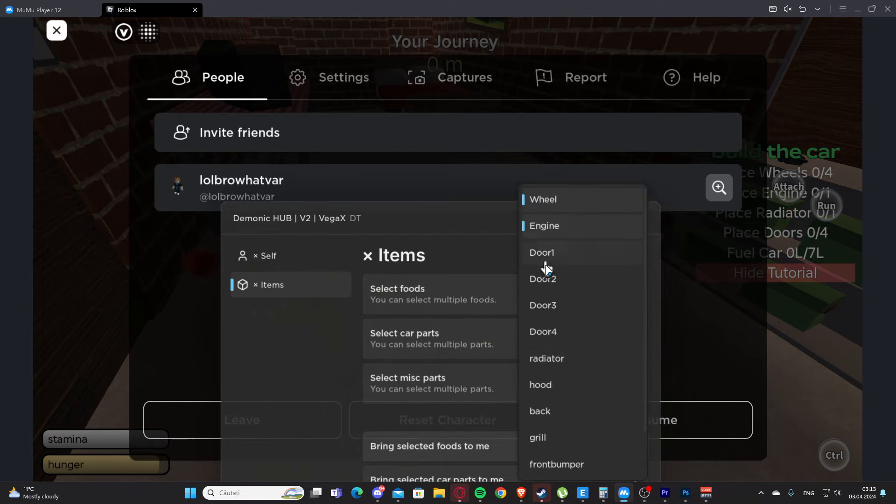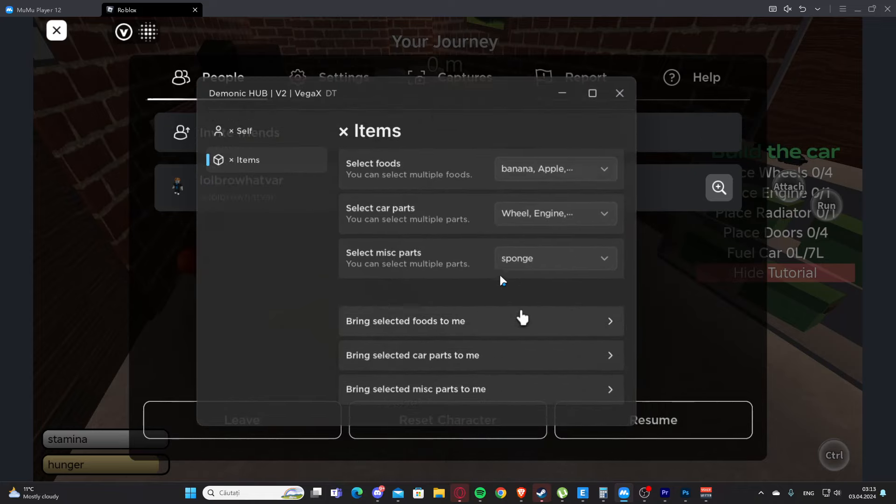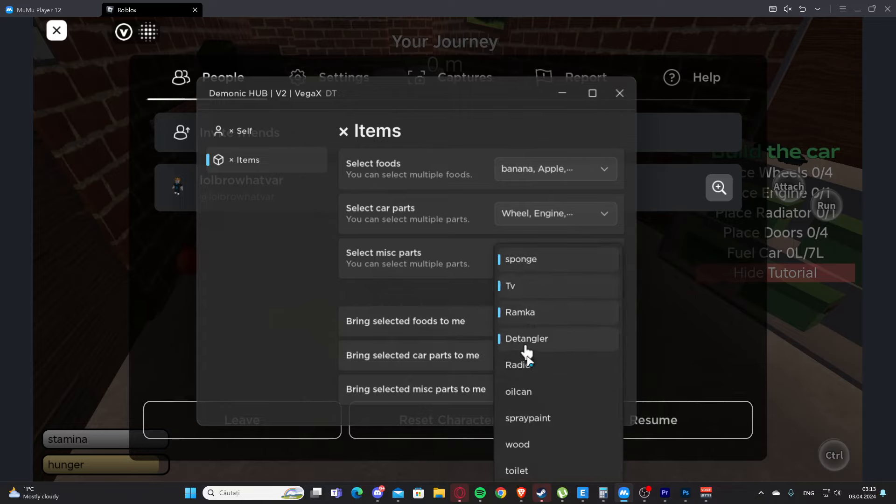We also have car parts here, so we can select all of those car parts and bring those to us. I'm going to show you this later. We have select misc parts, so we have all of those misc parts and we can select those.